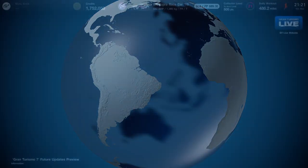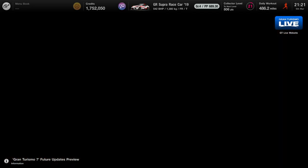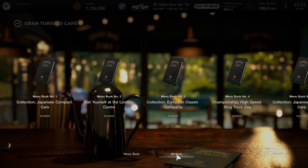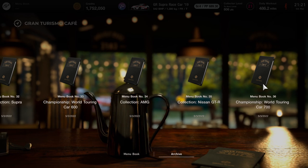I'll show you the cafe book right now, so head over to the cafe book. You unlock this alongside Fisherman's Ranch — this is book number 36, right there.